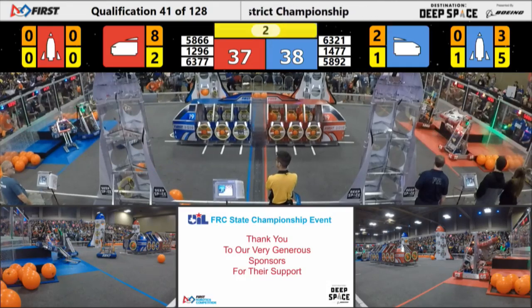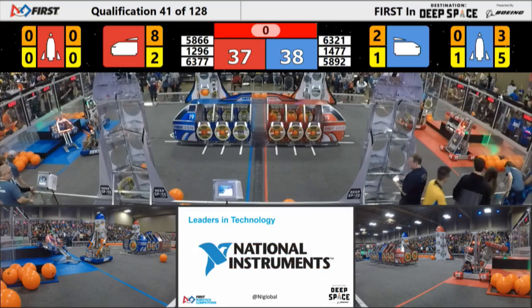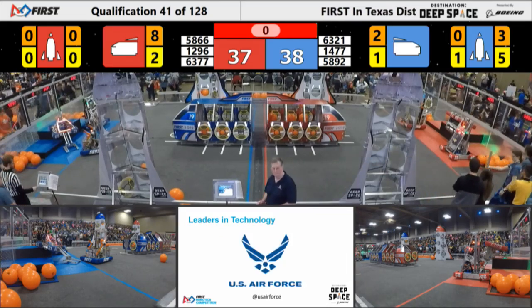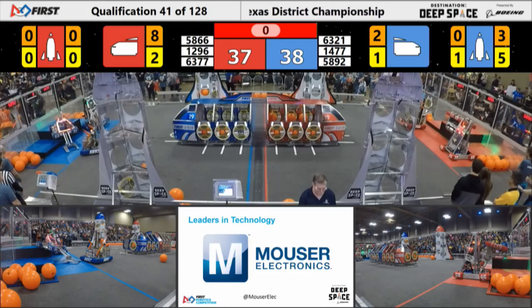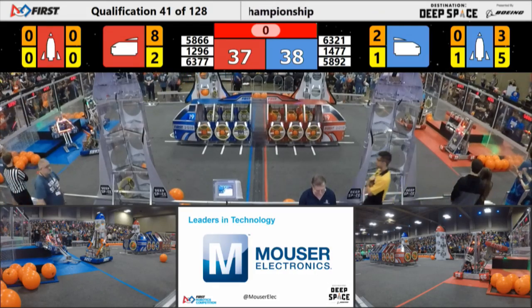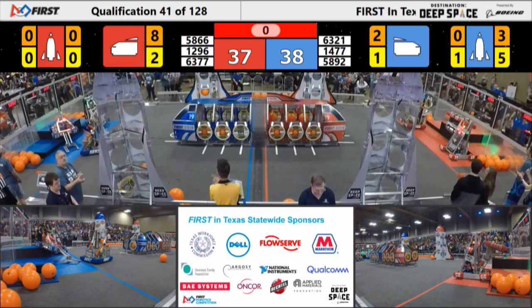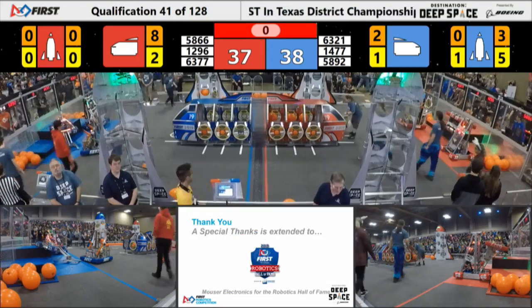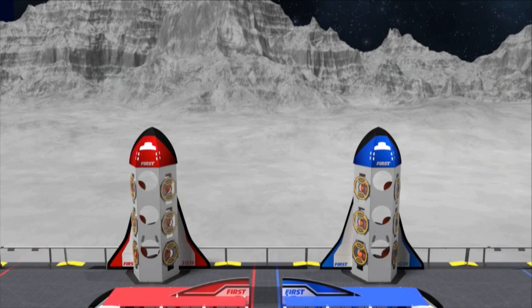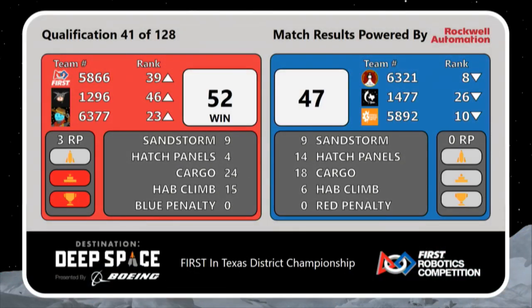And here goes an inverted climb from 63-77. Howdy Butts — looks like they did it! We'll have to check the results in just a moment. Here comes the official result from Qualification Match 41 — it's going to the Red Alliance. Red Alliance wins by a close margin of 52 to 47, with three ranking points for those teams.